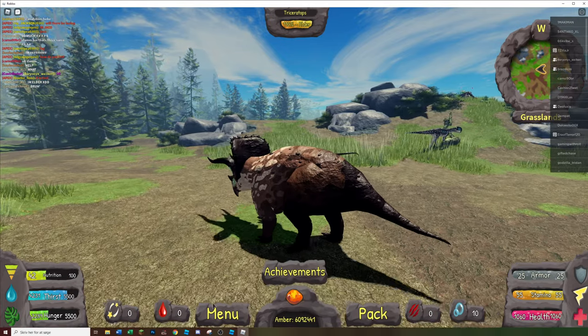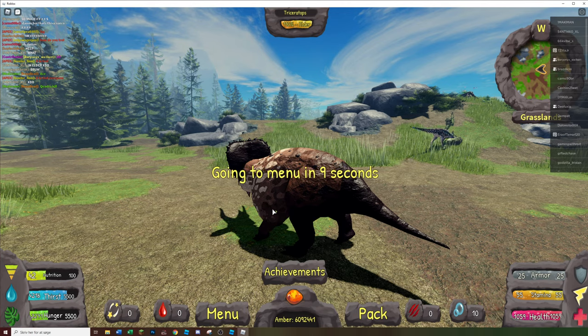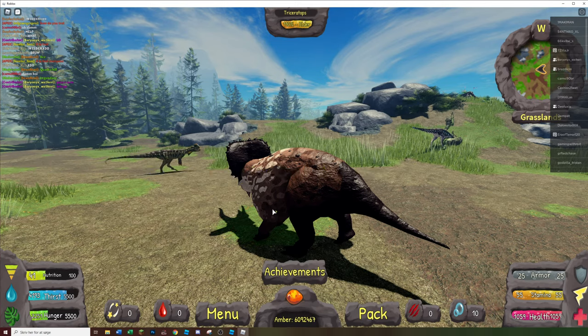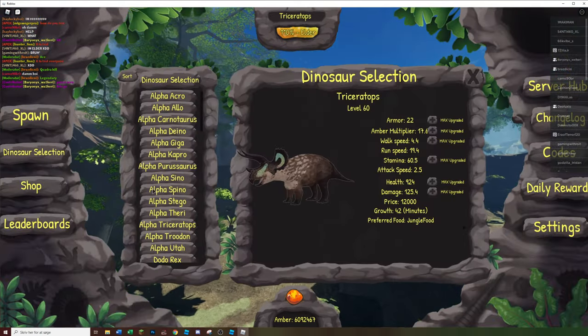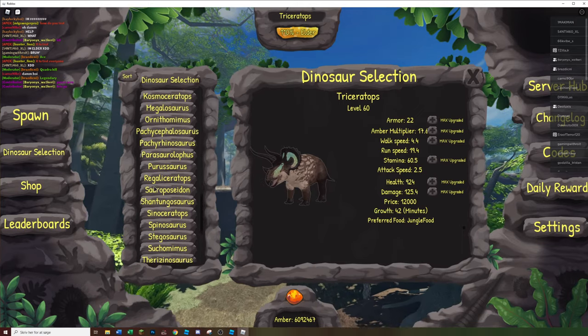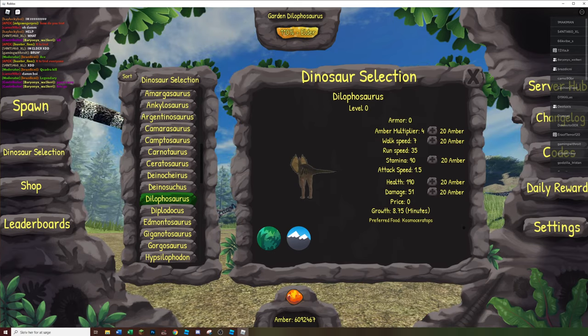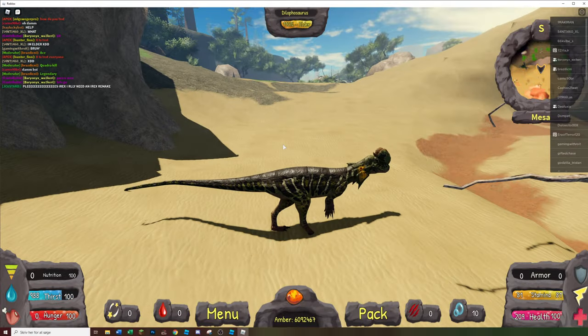I'll quickly switch to the garden Dilophosaurus to see if I get collision lag and show the trotting there. The horns do not grow separately from the body currently — it would be nice. I should probably make the run sound less loud because it's kind of annoying being that loud.